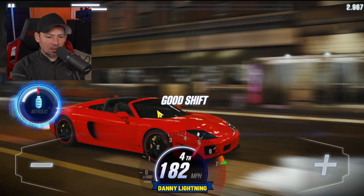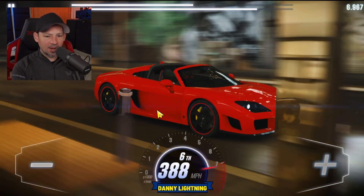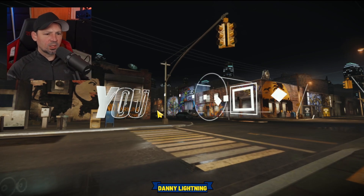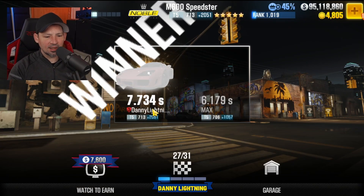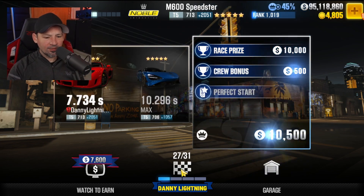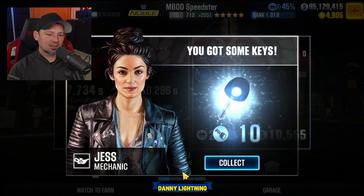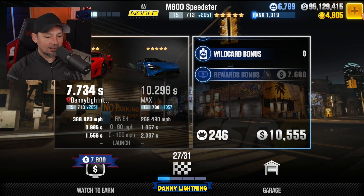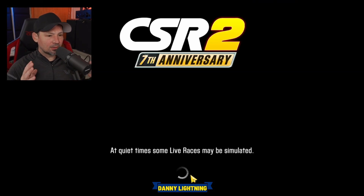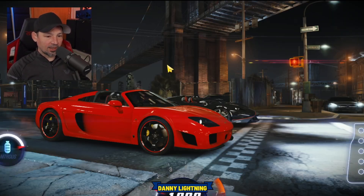Here we go. Fifth gear, sixth gear, and ba-bam. That's all she wrote, we crossed the finish line, coming in hot. We got a 7.7. That was race number 27 — or was that 26? I don't know why those numbers confuse me, but I can never tell if I just did 27 or I'm about to do 27. I hate the way they have that set up.